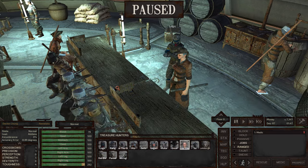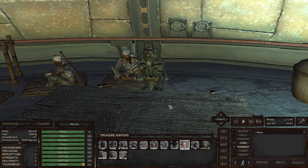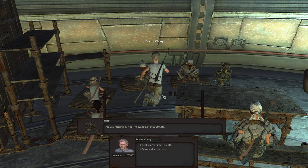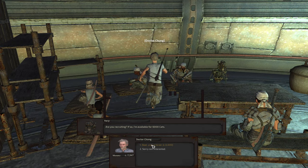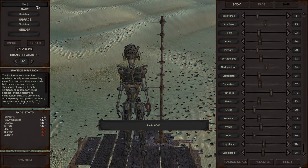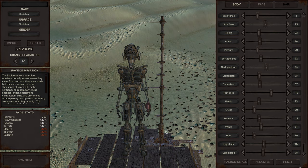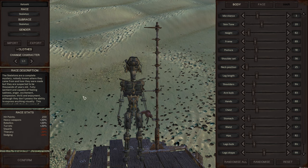I'll have Dr. Chung go talk to this skeleton man. 'Are you recruiting? If so, I'm available for 6,000 cats.' Deal — you're hired. Harp — I'm going to rename him and hit randomize a couple times. Excellent. Katoshi joins the team. Confirm. He's not that much shorter than everybody else, but he's the tiny little robot we got. He's about the same size as Logan. I could have made him shorter — that's okay. I have an auto that's lanky, he's like half the size.